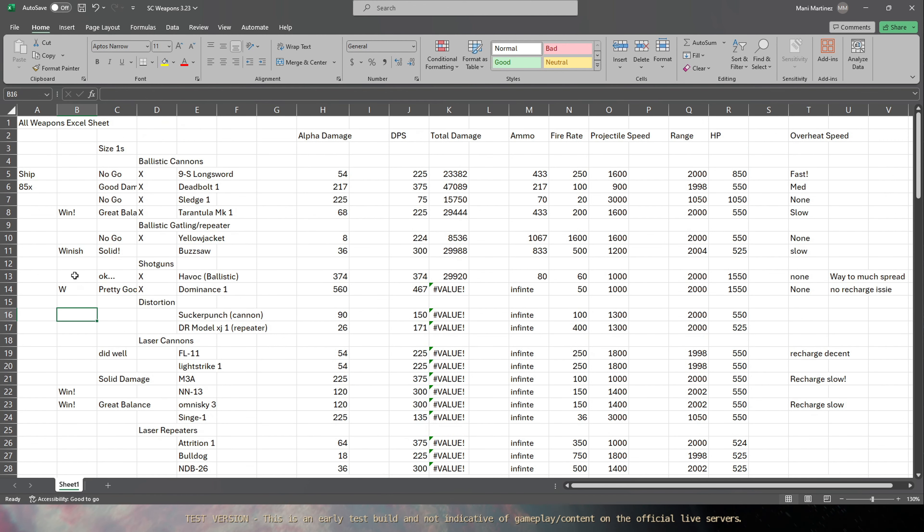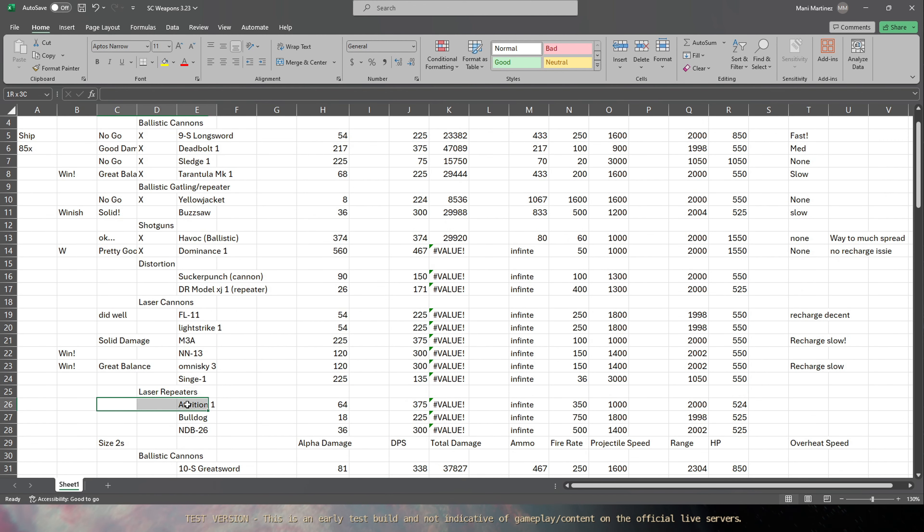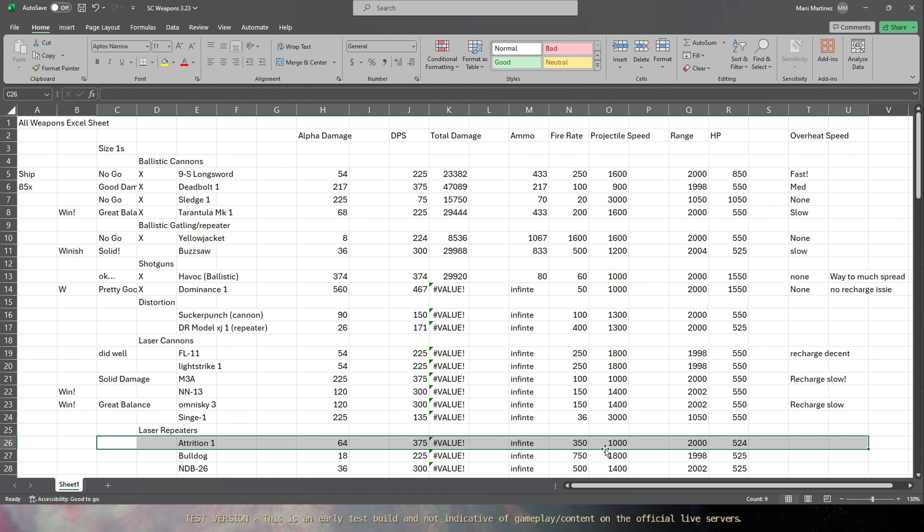Starting with the Attrition-1 laser repeaters. They have 64 alpha damage per shot, a fire rate of 350, but only 1000 projectile speed - that's a little concerning. I'm actually interested in these because I haven't used the Attrition ones yet in 3.23. I've used the Bulldogs, but I have not touched the Attritions at all, so I'm curious to see how they perform.